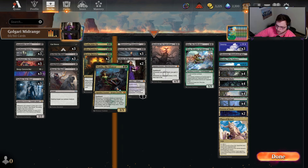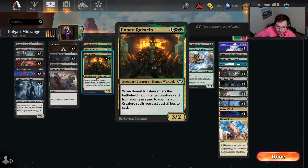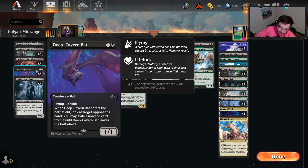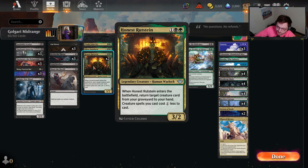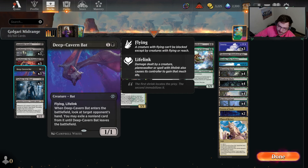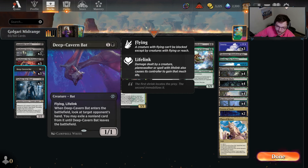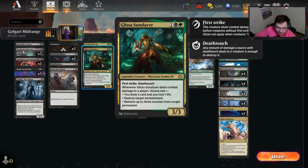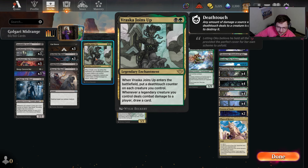Quick note: I accidentally played two Glissas - this is supposed to be like this. Honest Rustine was supposed to be a two-of, but I didn't realize until doing the outro. Keep that in mind when watching. Here are our green pieces and why we're adding them to the mono black deck. With Vraska, as we remove creatures we can play them, which feeds right into our game plan.